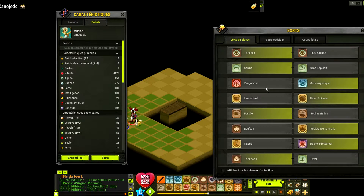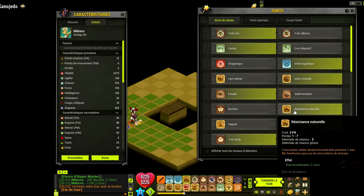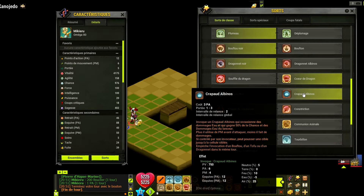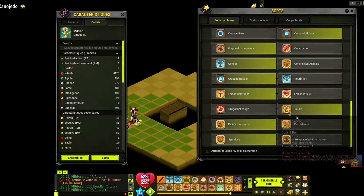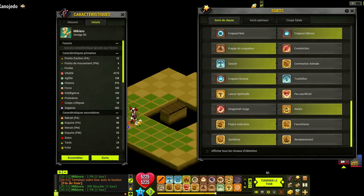Maintenant, je vais vous montrer un petit peu les sorts. Donc les sorts que j'ai mis, c'est comme d'habitude. On privilégie plus la résistance naturelle pour le PVP, pour garder son crapaud en vie parce qu'ils sont fragiles. Le crapaud, vous mettez ce que vous voulez. Mettre le relais, ça peut être utile sur le crapaud vert. Plutôt jouer piqûre que favo quand on est aux dommages hauts. Et du coup, on est obligé d'avoir le geyser et pas la communion.